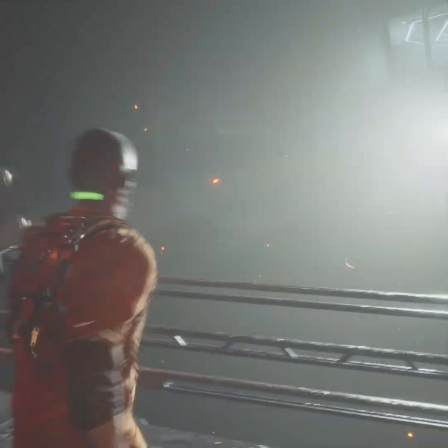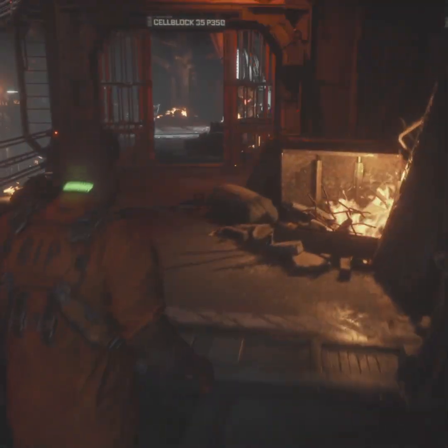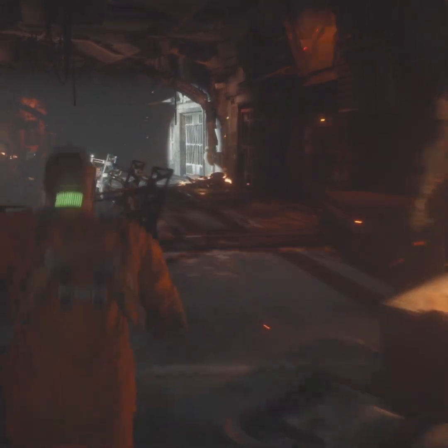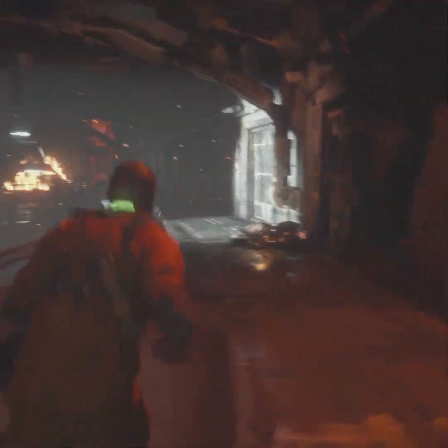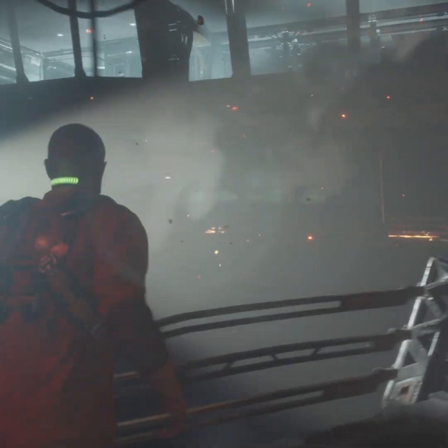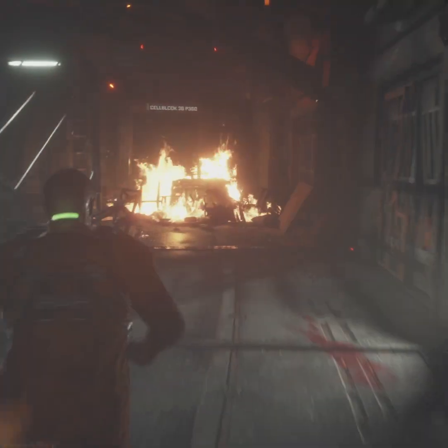Hello squishies, and welcome to another Squishy Shorts. This time we're looking at the Callisto Protocol, released on December 2nd, 2022. This was a game I was looking forward to and I've had a few messages asking for my thoughts, so here we are. The Callisto Protocol is a survival horror game in a similar style to EA's 2008 horror game Dead Space.